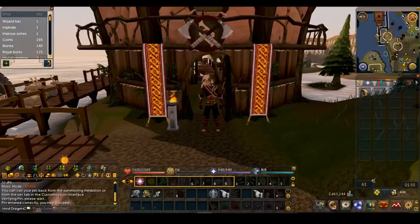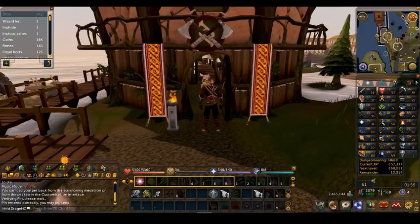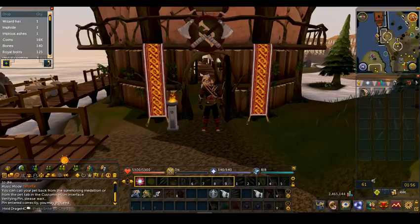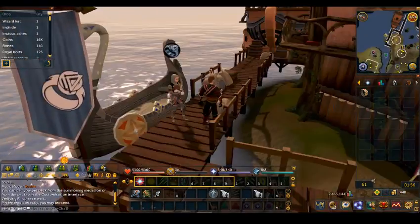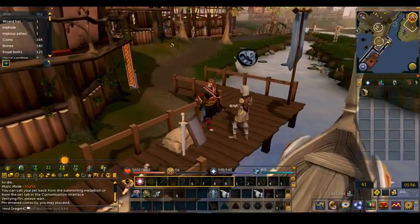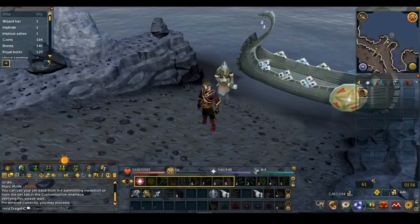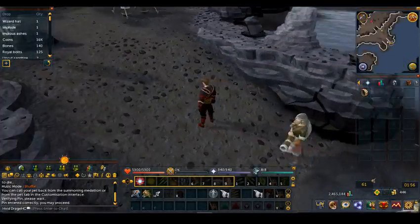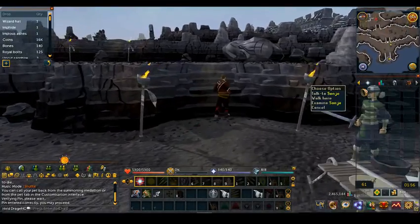Hello everyone and welcome back. Today I'm going to be playing RuneScape for the Dungeoneering Guide, as that is the next skill on my list after Construction. From the starting point, all you want to do is make your way south to here, click sail, and this will take you to the Daemonheim area. Then just run on up.